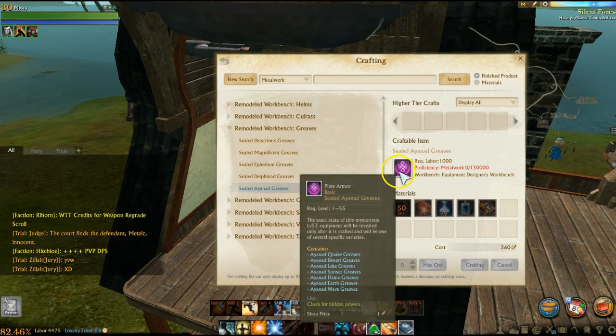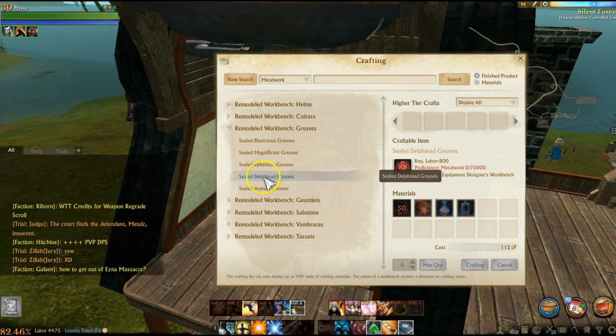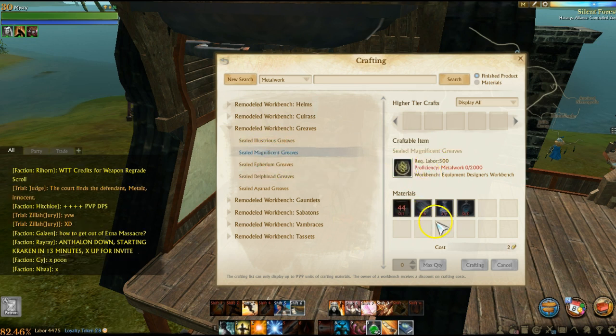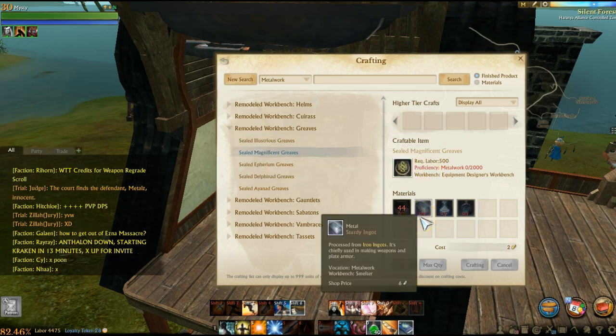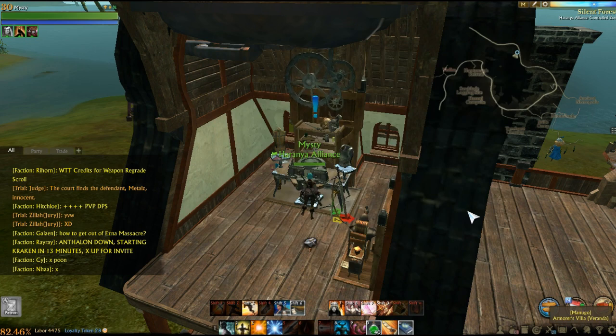The plus for doing this is that it maybe takes a little bit less materials. You can get a sealed Delphin greaves and get a shiny version of it, which means that shiny version is guaranteed to be the upgradable type. It also condensed some of the materials required. Let's take a look at magnificent tier.